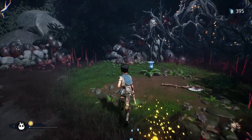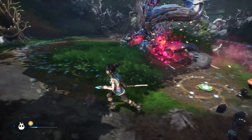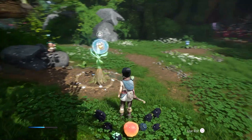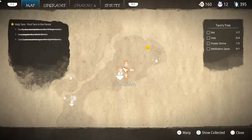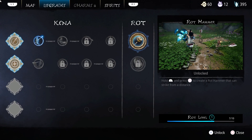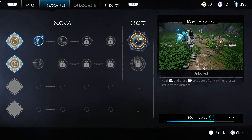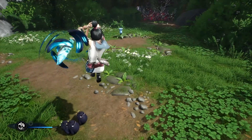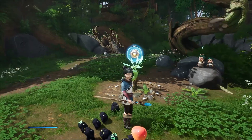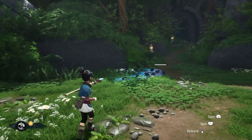Ta-da — so you never didn't have it! Never not had it. The rot hammer, baby! Now hold R2 and press square. I don't need courage to do that. You do in combat — not out of combat. You need a rock hammer, which might be the same as courage.